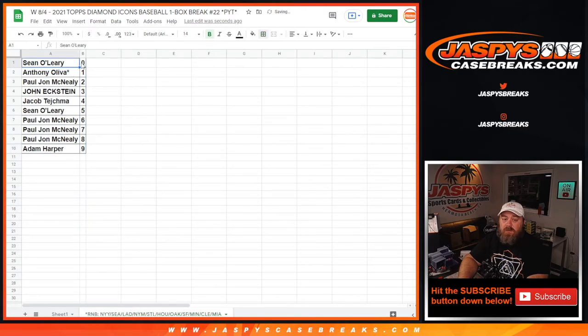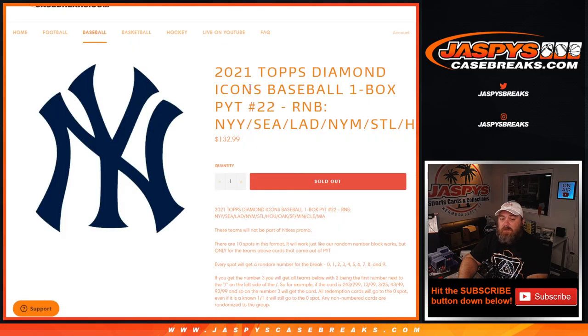Sean O'Leary with the 0 spot will get any and all redemptions for these 11 teams listed here, including known 1 of 1 redemptions. While Anthony Oliva will get any in-person and live 1 of 1s for those 11 teams as well. And there you go — that is the random number block randomizer for 2021 Topps Diamond Icons Baseball, one box, pick a team, number 22, random number block.